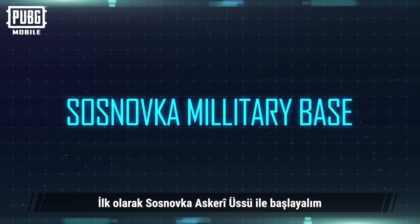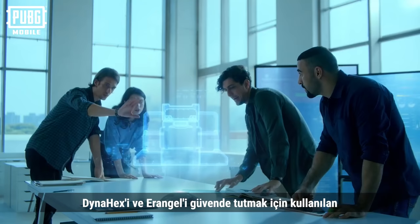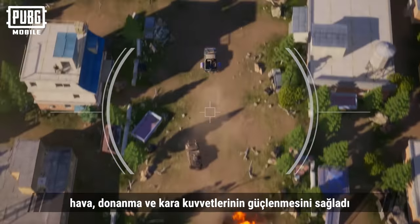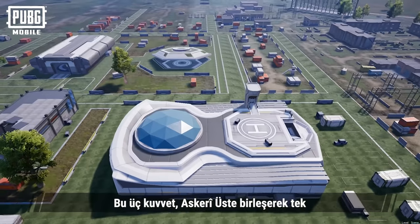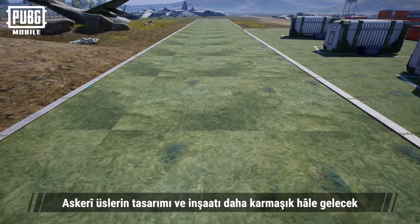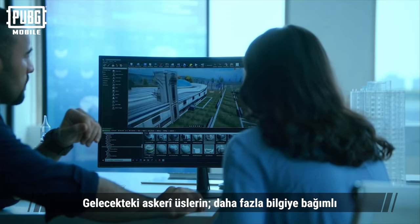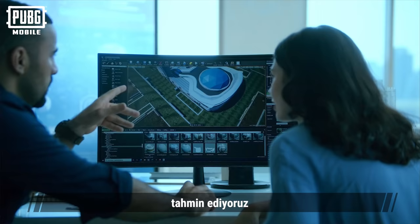First, the Sosnovka Military Base. Previously, in version 1.5, Dynahex transformed it into a security center used to keep Dynahex and Erangel safe. With the advancement of technology, the Air Force, Navy, and Army have grown stronger. These three forces have merged into one at the military base and have become even more secretive. The design and construction of military bases will become more sophisticated. With technological advancements, vertical takeoff and landings will become the norm. We speculate that future military bases will become more reliant on information, automated, and consolidated going forward.